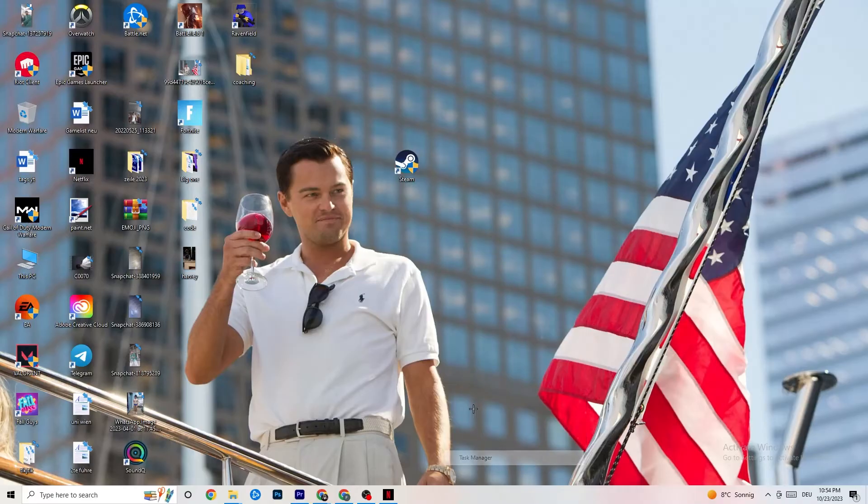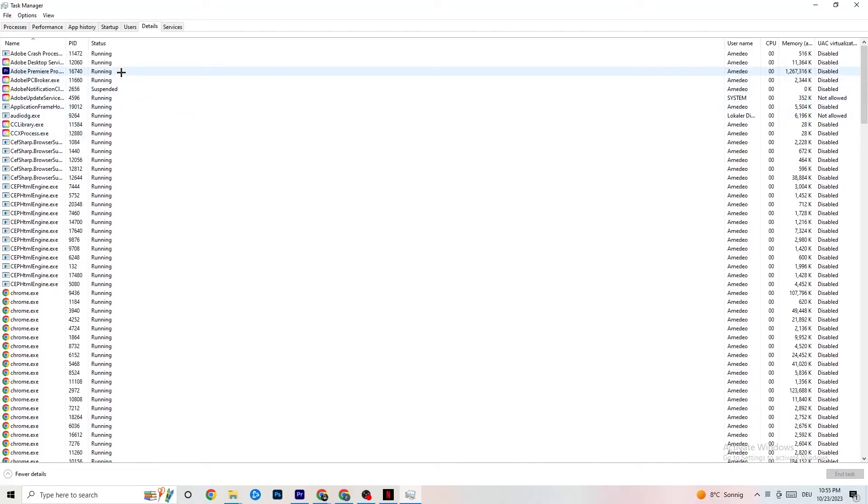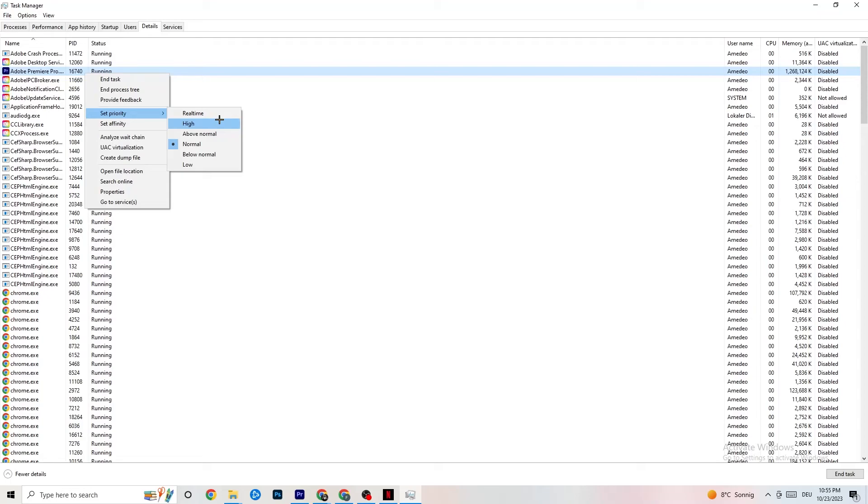Right-click your taskbar and open Task Manager. Go to the Processes tab and end every task that is currently using too much CPU or GPU — right-click it and click End Task. Once that's sorted, go to the Details tab at the top left. Find your game's process — or if the app is running in the background without showing up, find it here. Right-click it, click Set Priority, and choose either High or Real Time, depending on what works better for your device. This directs your PC's performance resources to your game.